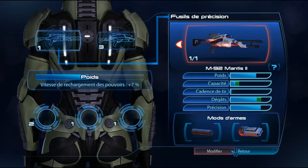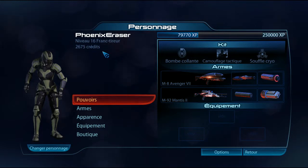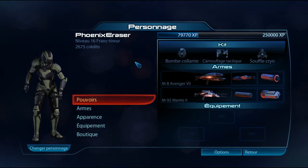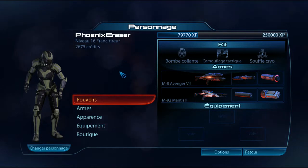We do multiplayer missions and we unlock credits. As you can see, I have 2675 credits left. Basically, each time we finish multiplayer mode or complete objectives — killing targets and things like that — we earn credits. The multiplayer mode is really a mix between the horde mode of Gears of War and a bit the multi mode of Army of Two, where there are enemies to kill and targets to eliminate. It's a horde mode with objectives to complete. It's more fun than Gears of War's horde mode, which is just about killing people with AI that isn't especially intelligent — after a while it becomes very repetitive.